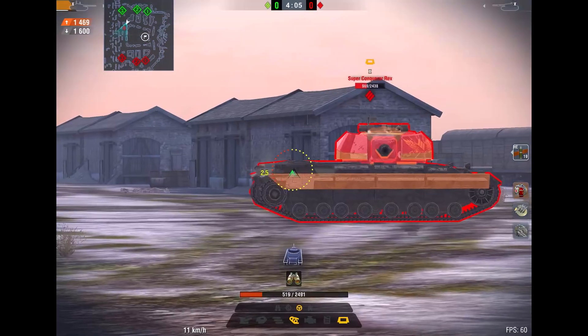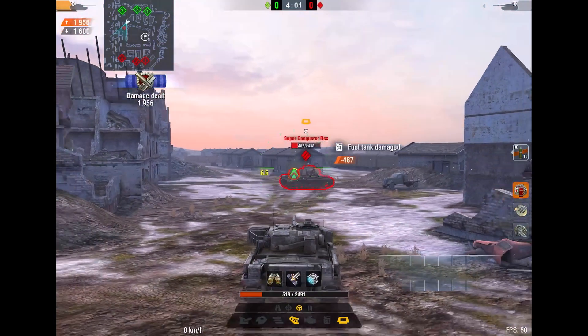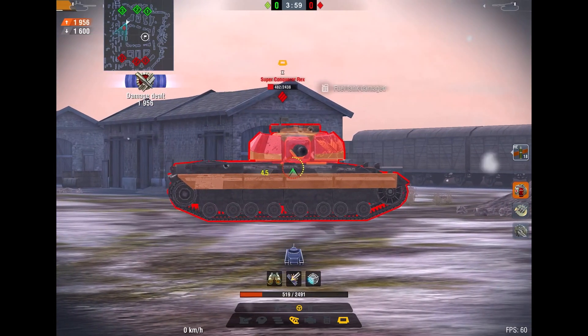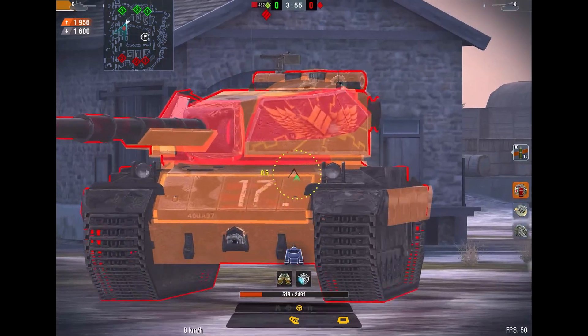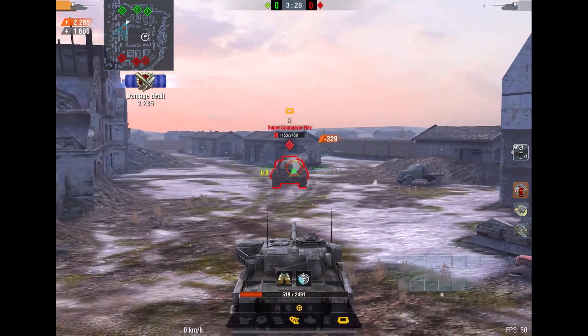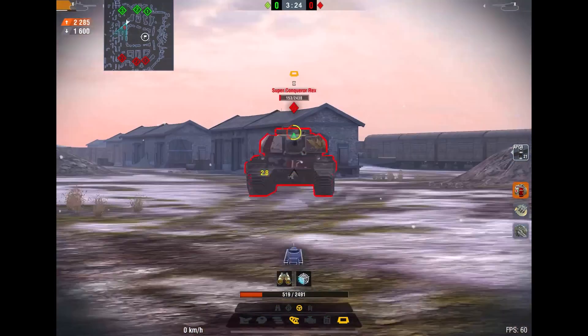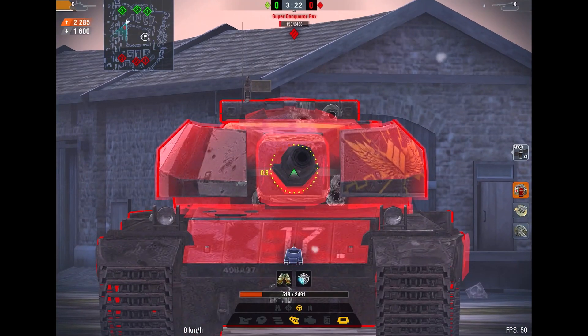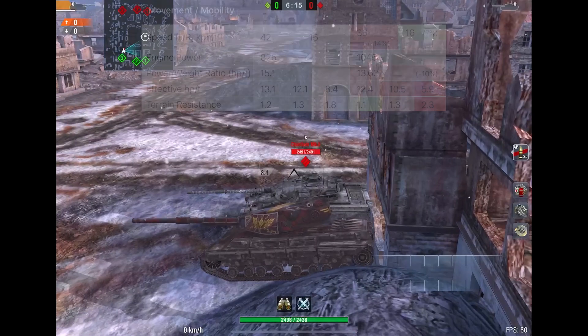Apart from that, the sides hold shots very well and sidescraping in the Super Conqueror is very nice. However, looking at the sides at 90 degrees they are very weak and can get cheesed by a lot of TDs and tanks with high penetration. In terms of HE shells as well, I would definitely give this round to the Super Conqueror — it is 1-0.